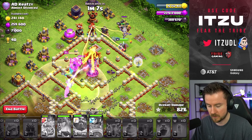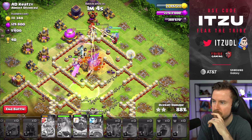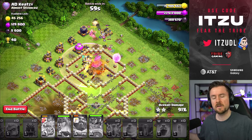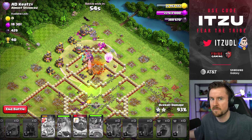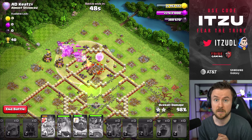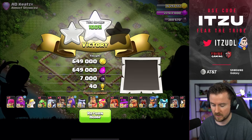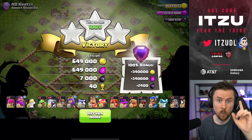The droids are keeping those titans alive for quite some time. The town hall should go down really soon. We start the cleanup — that should be a nice three-star for us with the royal champion hopefully getting into that middle part soon. There we go! Queen and king can cycle around the outside. I really have to say — I just thought it was going to be a weaker version of the super witches, 25,000 less dark elixir compared to them, but wow — this is strong.